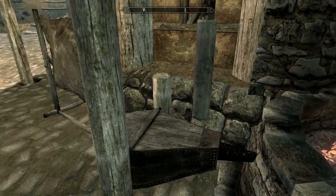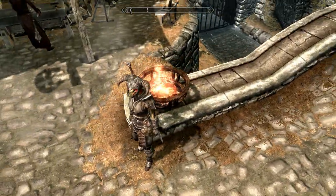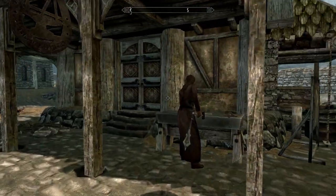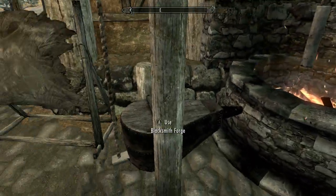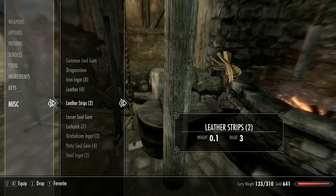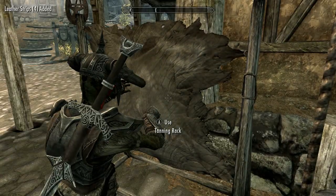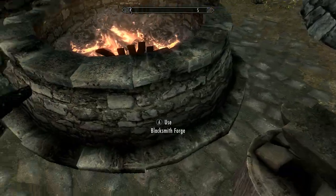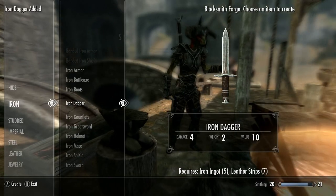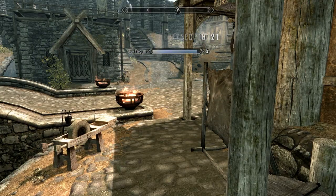We're looking badass right now. Looks like we can take down a dragon, no problem. We'll use the rest of this iron — I have eight iron ingots but I need more leather strips. We'll grind the rest up making daggers. This is pretty much the last iron we're going to need. Iron dagger — you can see it goes up pretty quickly. Looks like we're gonna get a level up on that too.